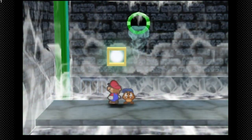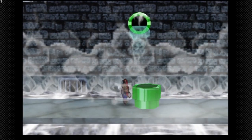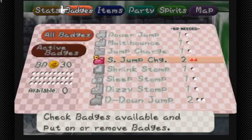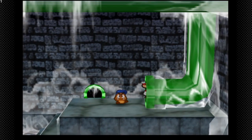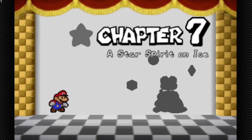Goombario, believe it or not, is really overpowered at Ultra rank because you can charge and Multi-Bonk — it's essentially like Jump Charge and Super Bounce combined. Anyway, Chapter 7: A Star Spirit on Ice.